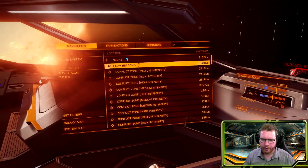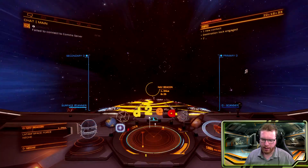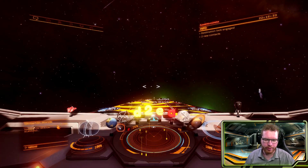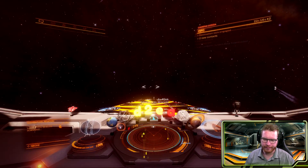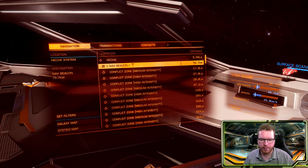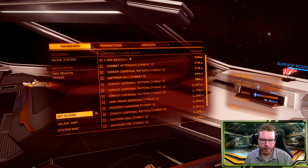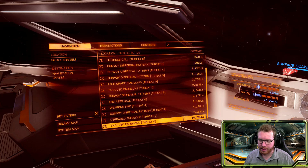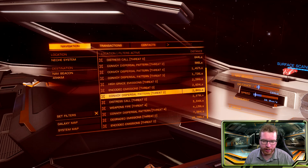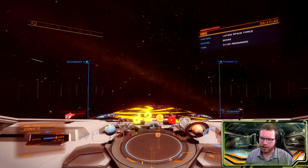Head over to the navigation panel, find the local nav beacon, and drop into it. As soon as we are at the nav beacon, target the beacon itself, initiate the scan — it happens automatically — and wait for the scan to complete. As soon as the scan is complete, head back out to supercruise. Once in supercruise, go back to your navigation panel, go down to set filters, and select signal sources. We can now see all the signal sources in the system — even beyond the 1000 light second range. And we can see we got a high grade. Lucky for us. Let's target lock that and begin heading out towards it.